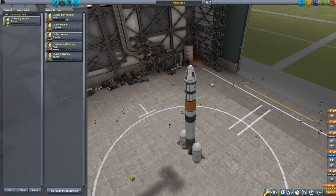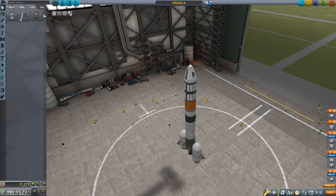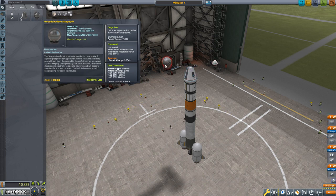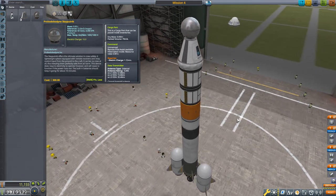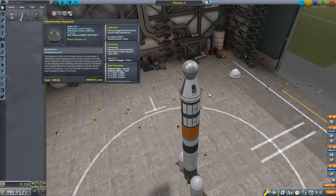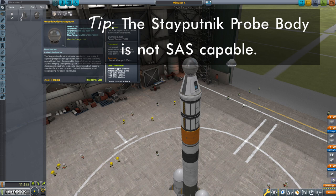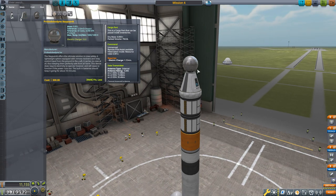You have two ways to deal with that. Way one is to install a probe body — I have the Probodyne Stayputnik unlocked. If we temporarily put it on, a probe body allows mission control to control the vehicle and is intended for uncrewed vessels or replacing pilots. You can eventually unlock probe bodies that outperform your pilots. However, this probe body doesn't give the ability to use SAS, which is really useful during launch. Also, the Stayputnik is kind of big and awkward — I'd need a service bay to tuck it in.